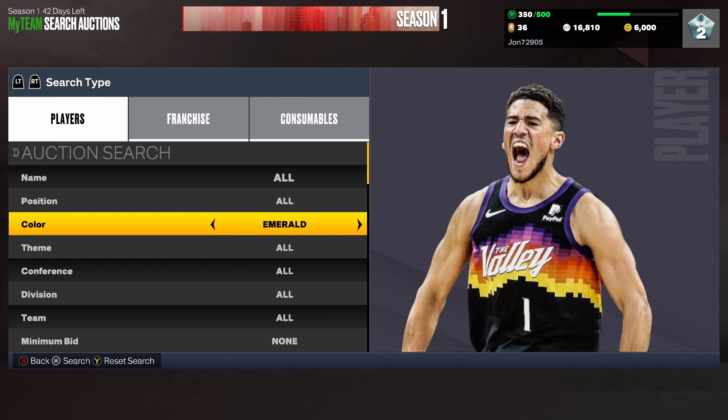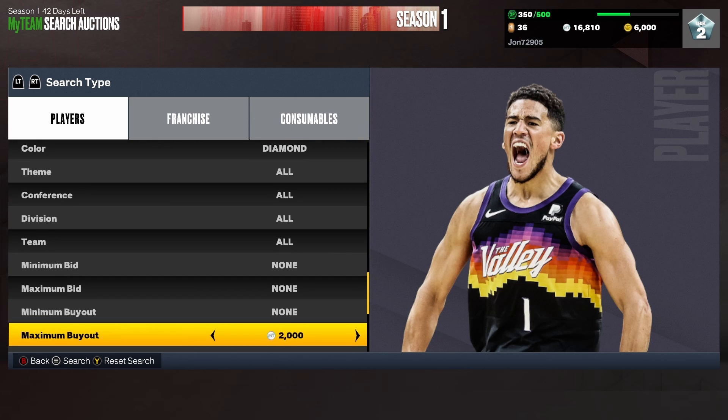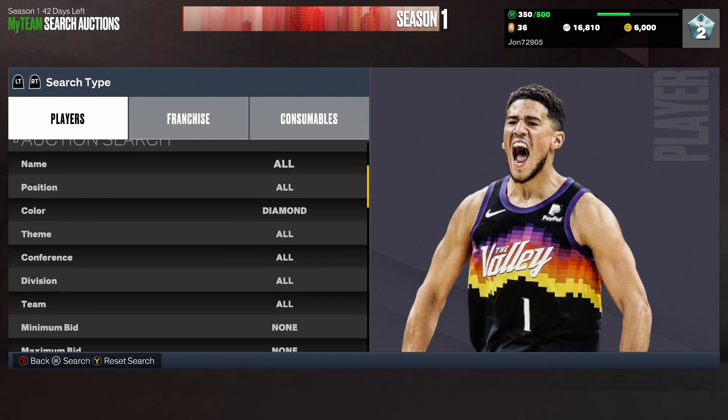Obviously just monitor these pricings — they are going to change. I'll probably end up doing snipe filters tomorrow too on the main first day of the game. I got the game a little bit early, so shout out to that. The next filter we're going to do is the diamond cheapest filter, which should be Rudy Gobert for like 40,000.